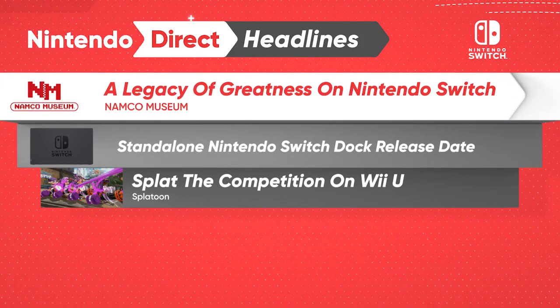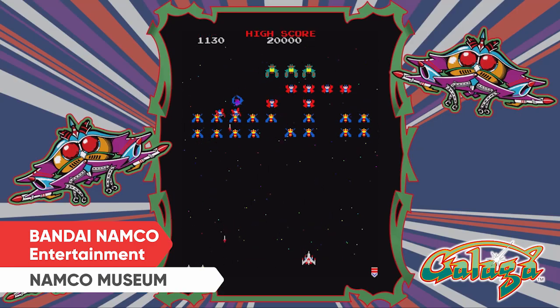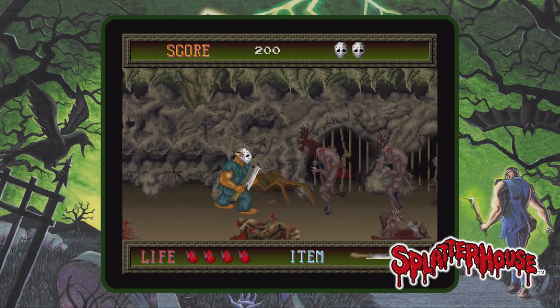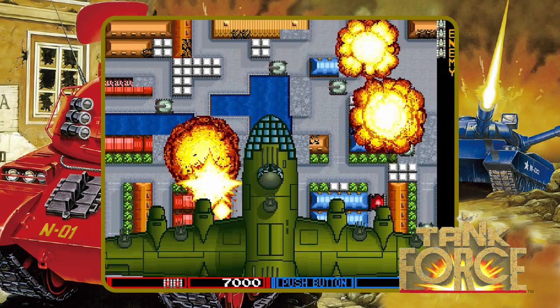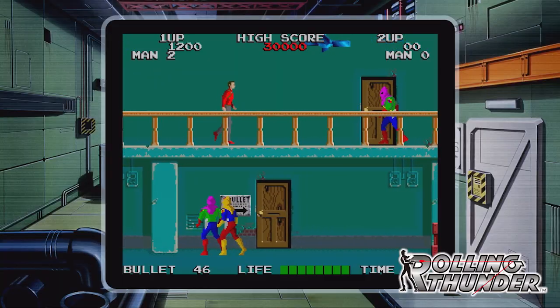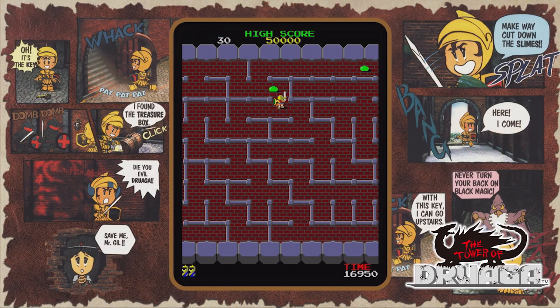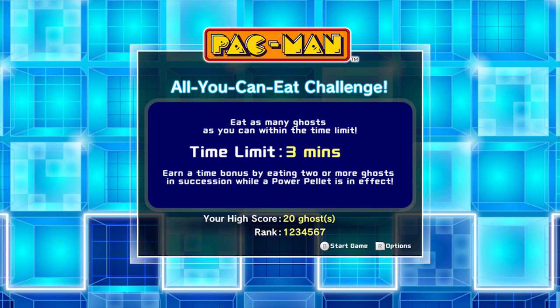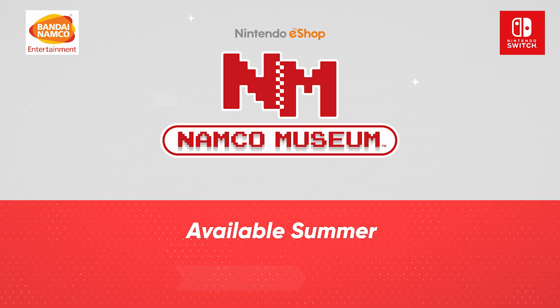Some of the most popular Namco games of all time are headed to Nintendo Switch. With Namco Museum, you can play classics like Pac-Man, Galaga, or Splatterhouse anytime, anywhere. Multiplayer favorites like Rolling Thunder, Sky Kid, and Tank Force are perfect for local co-op with family and friends. You can use the standard horizontal display or even switch to a vertical layout for that classic arcade feel. Stop and resume your gameplay at any time while testing your skills in fun challenge modes designed for each game. The classic fun begins when Namco Museum comes to Nintendo eShop on Nintendo Switch this summer.